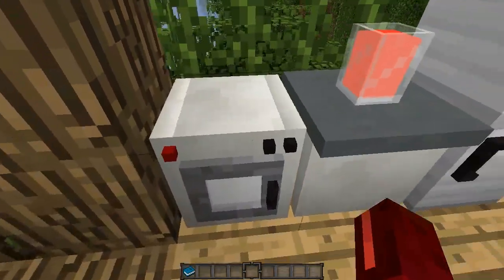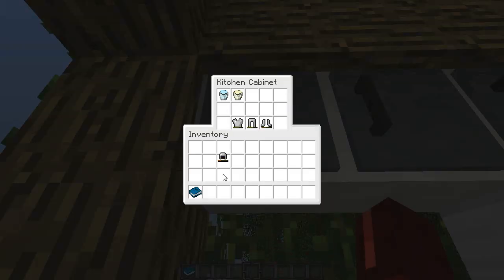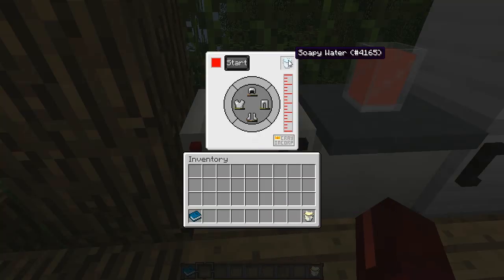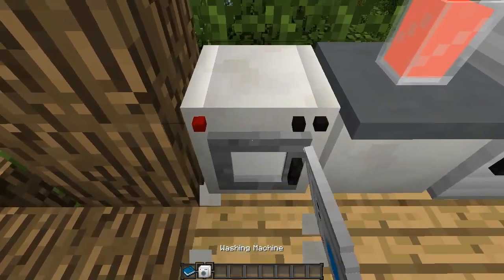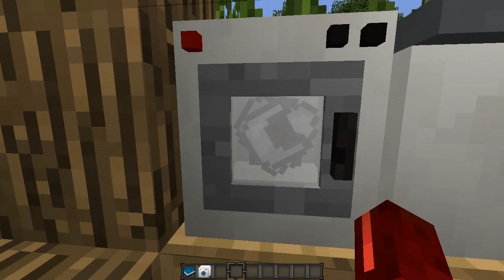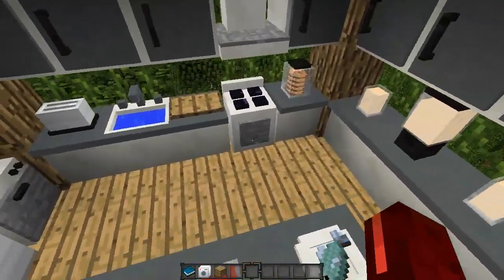This is the washing machine, and this one repairs your armor - very similar functionality to the dishwasher. We've got some damaged armor, put in the soapy water at the top, shift-click the armor in, and press start. It's 2.5 seconds per durability point with soapy water, or faster with super soapy water. A cool thing is you can actually see the armor inside the washing machine spinning around from the front. Absolutely amazing - a great way to repair your armor.